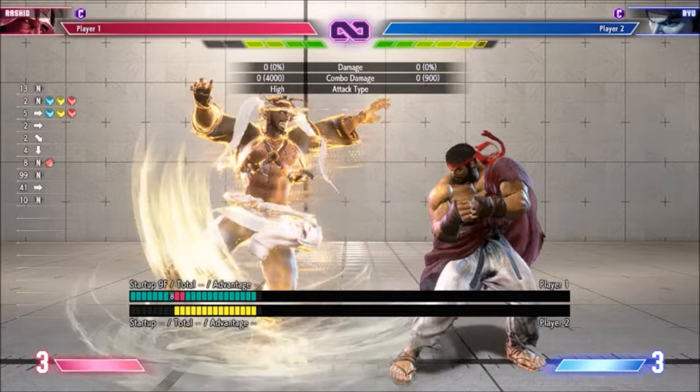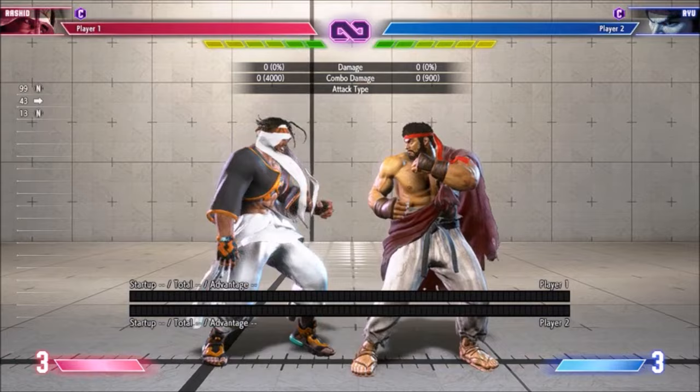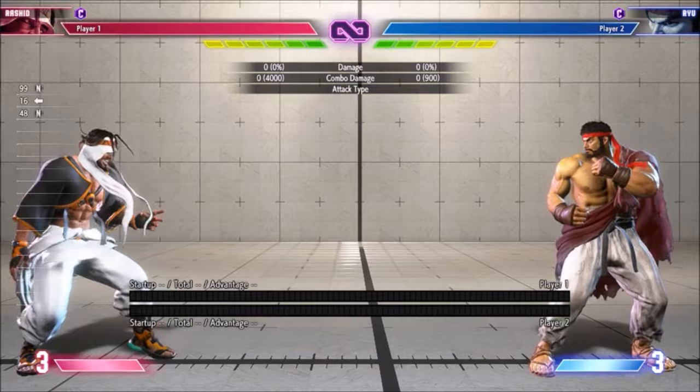Heavy Cyclone is also minus 2, but is restrictively slow, and there's a reversal timing which will beat Rashid's follow-ups. If you get the wind enhanced version, Light Mixer is plus 2 on block and Rashid gets a mixup afterward.